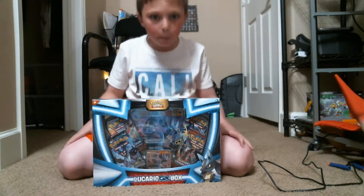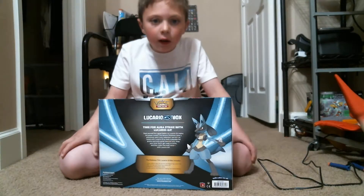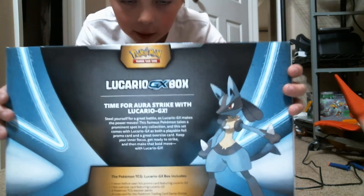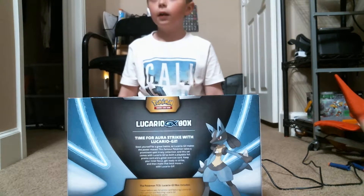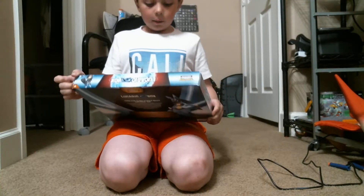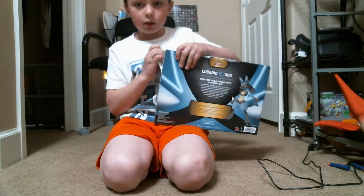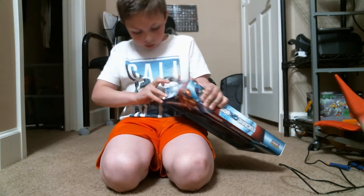Guys, we are back with the Pokémon video! Here's a Lucario GX box — here's the back of it. It says 'Lucario GX box — time for Aura Strike with Lucario GX.' Pause the video if you want to read that. The packs go oldest to newest: Ancient Origins, Burning Shadows, Crimson Invasion, and Sun and Moon Ultra Prism.